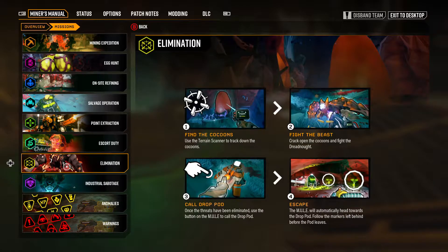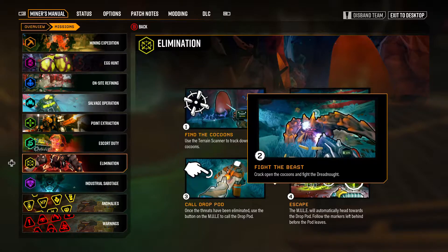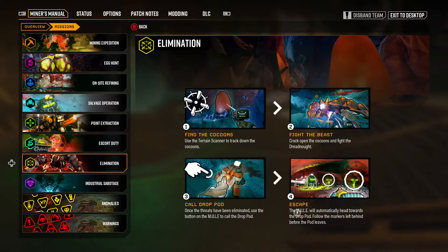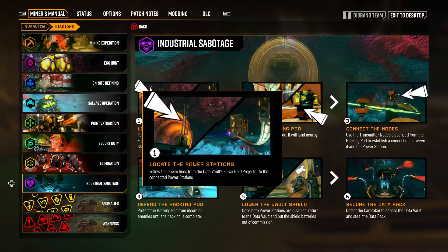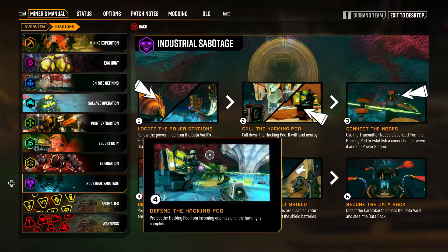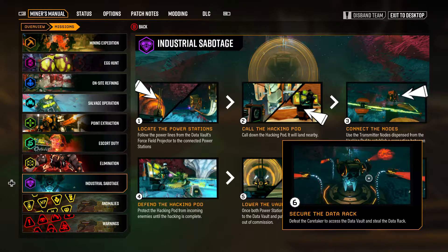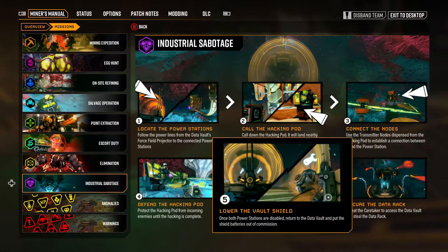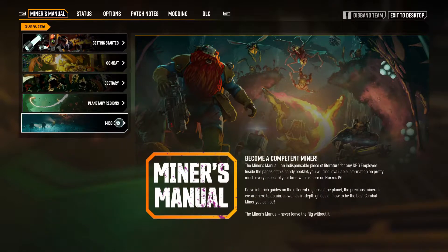The elimination mission has you finding two pods — one contains one giant beast and the other has two beasts. You fight them and then get out. And then there's industrial sabotage, which I just unlocked and haven't tried yet. From what I can see, you locate power stations, call in a hacking pod, connect nodes, defend the hacking pod, lower vault shields, secure the data rack, and get out.